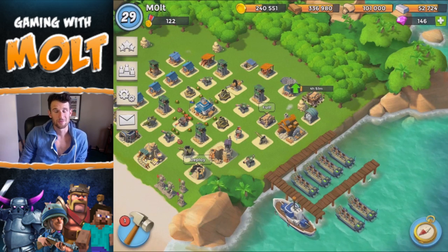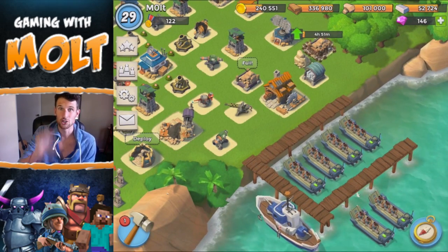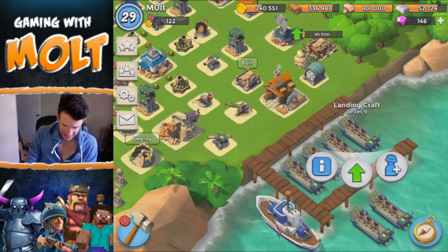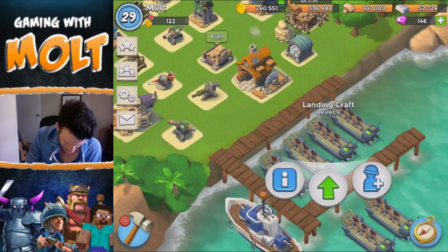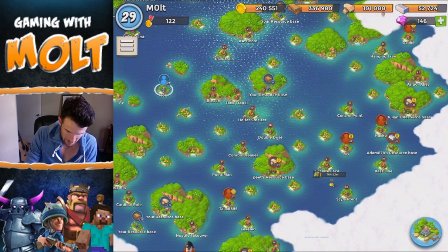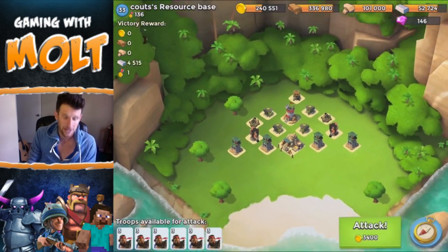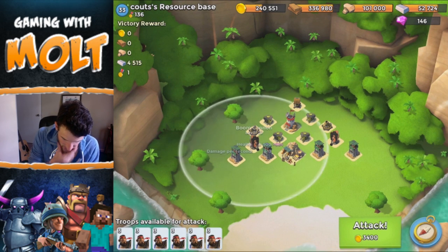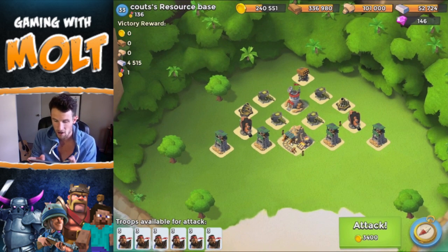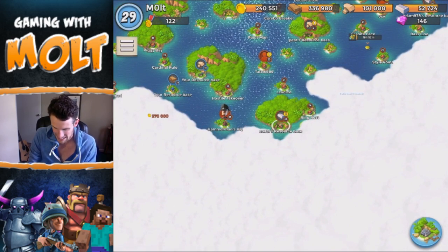My challenge is to attack a base with two boom cannons, only using heavies. Right now I've got 18 heavies, and I looked through and a lot of these player bases don't have boom cannons yet. So I'm gonna have to go after this resource base right here, which I think is going to be pretty freaking hard. It does have two pretty big boom cannons on it, and everything else has upgraded pretty well — especially with me only being level 29, I'm almost level 30.